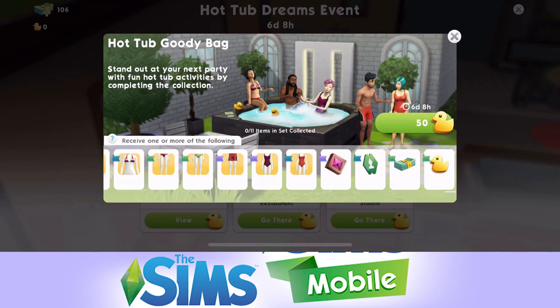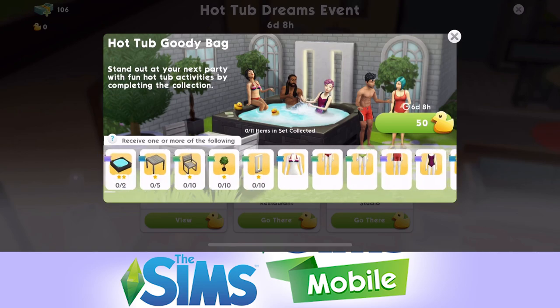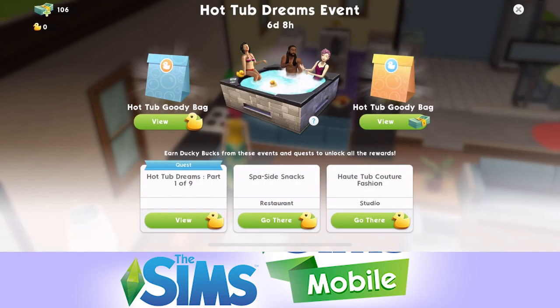I don't know if this is ever going to be repeated, so you definitely want to try and earn as many ducks as you can. The requirements are that you need to be at level 4 because you'll need the marketplace unlocked so that you can have the restaurant and the studio. You need both the restaurant and the studio to take part in the Spa Side Snacks and the Hot Tub Couture Fashion events.